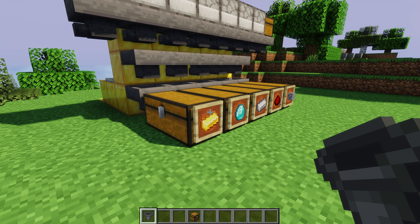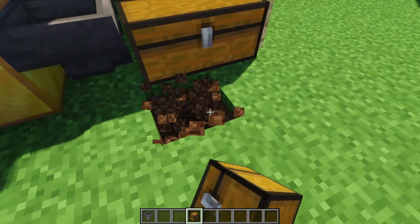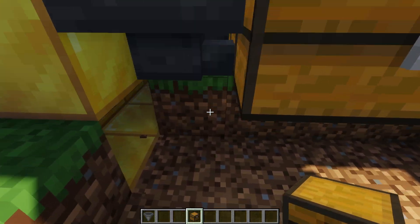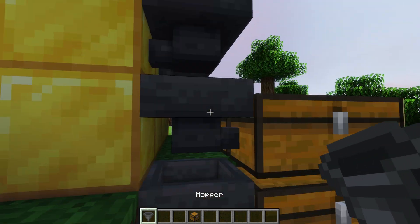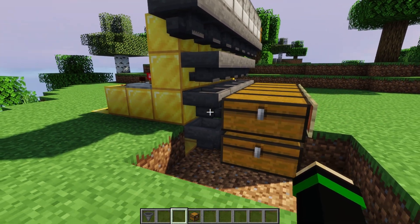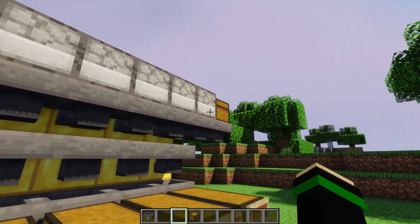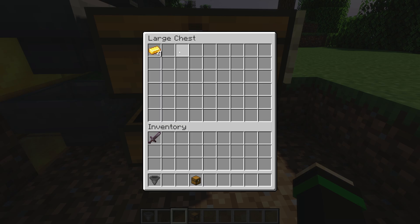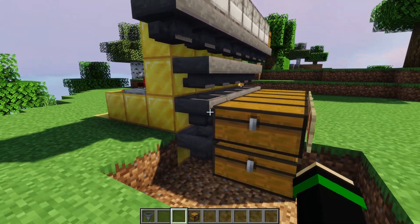Before we end, if you need more chest space, you can expand fairly easily. Go down one block, place chests underneath the existing ones, and place another hopper below pointing into the bottom chest. It might take a little longer, but it will fill the bottom chest first before going into the top chest. This way you can expand storage without having to change the rest of the redstone.